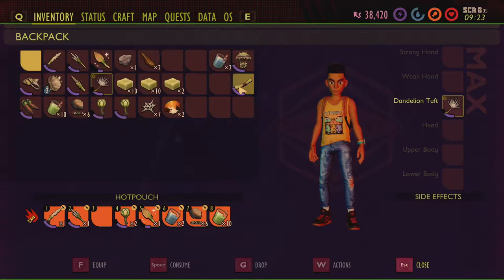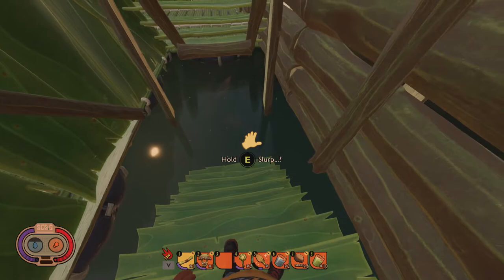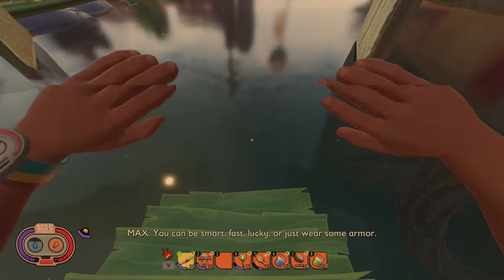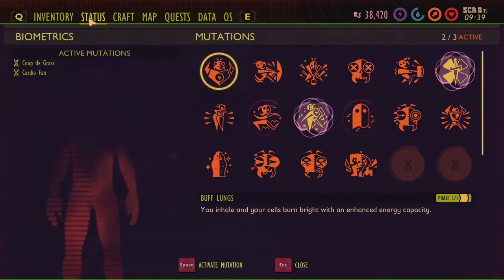I'll take Martine off and hotkey these items down in slots one and two. At 40 seconds base, putting on the gill tube takes you to 80 seconds — doubling your time. Switching to the bubble helmet takes you to 160 seconds — quadrupling your time.